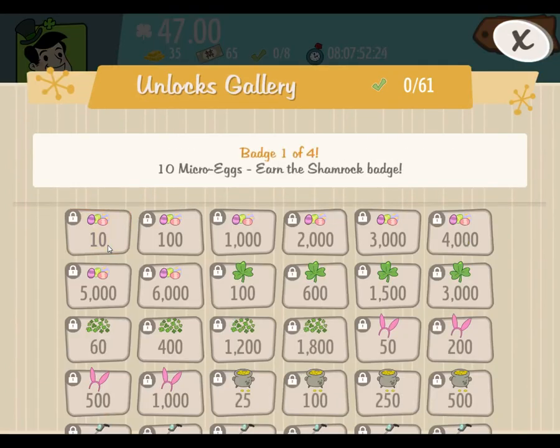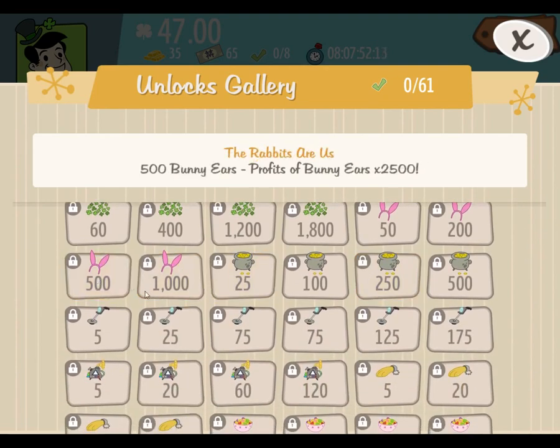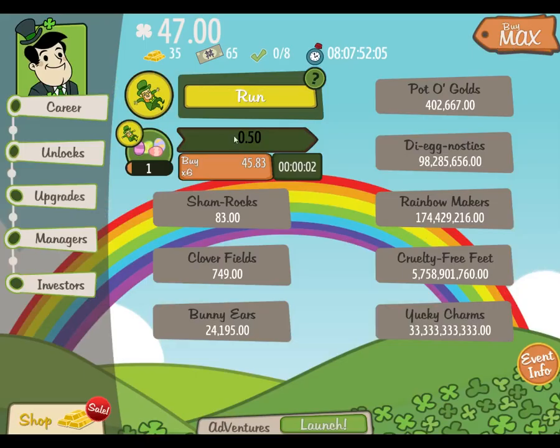So we have a shamrock badge, which does sod all. The times are quite considerable — they go up quite a lot. Goes from 55 to 555. This looks like it's going to be an early grind and then, depending on the timers, it could actually be pretty decent.